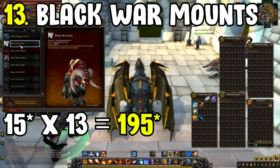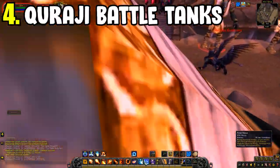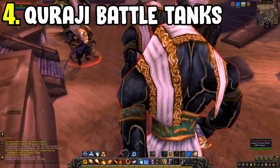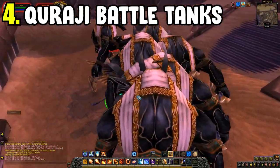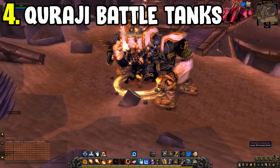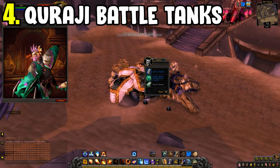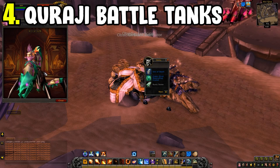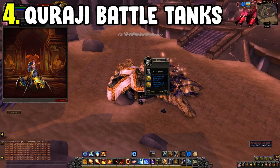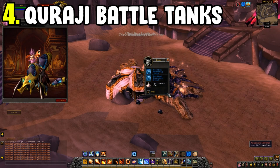Next is four mounts from the Temple of Ahn'Qiraj — don't confuse this with the Ruins of Ahn'Qiraj, you want the one where C'Thun is. Basically you'll take out all of the trash at the beginning up to the first boss, but do not kill the first boss, as you'll be locked to that instance and unable to reset the trash mobs. The first few Qiraji battle tanks should be easy to get.